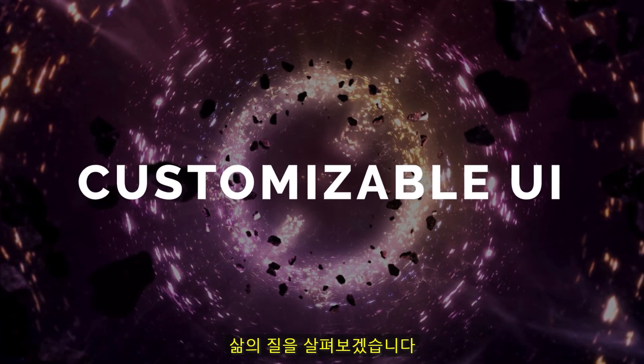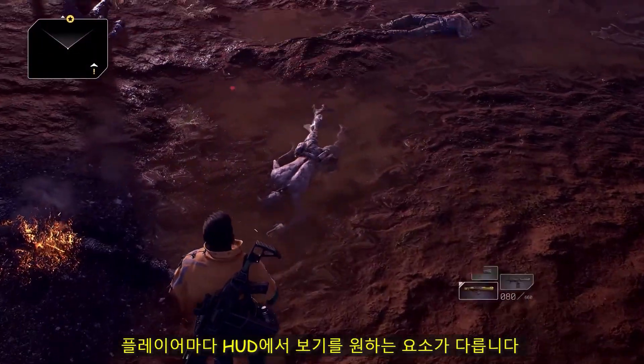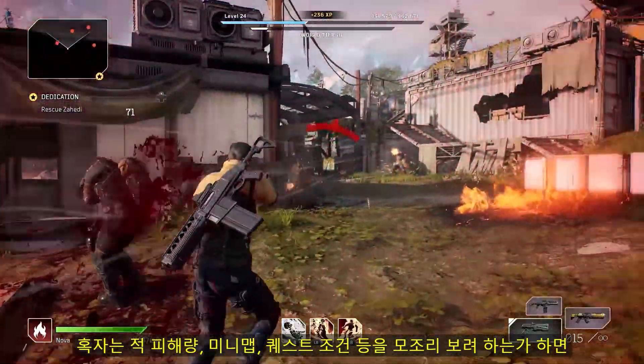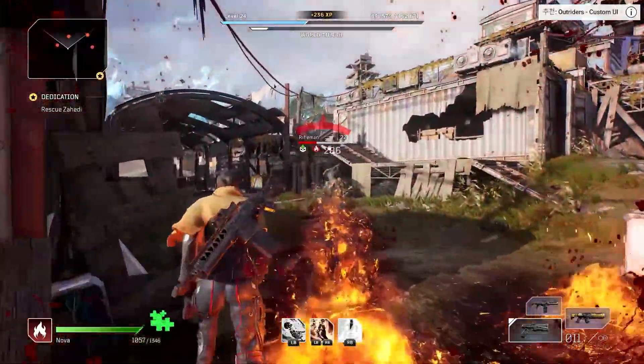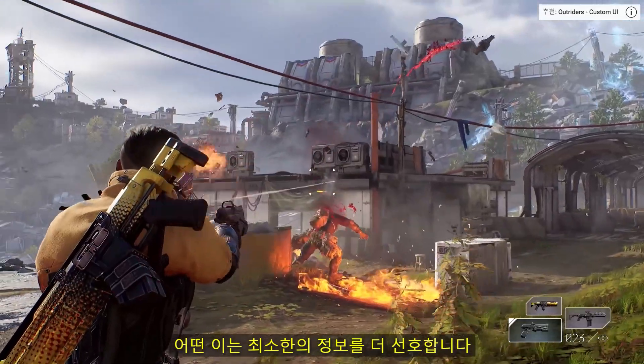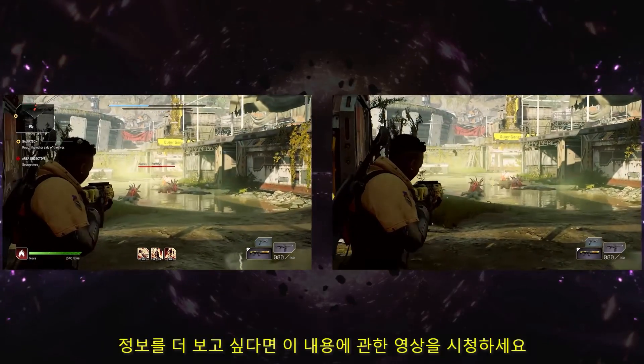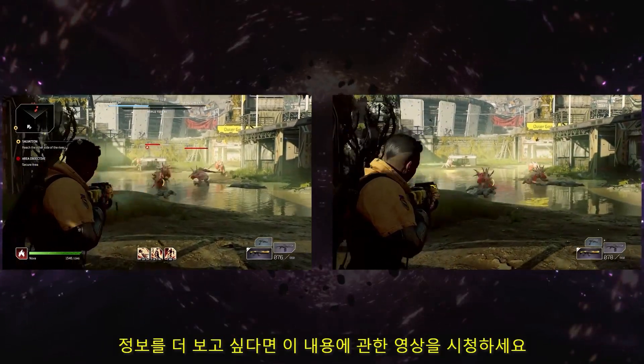Let's get on to the quality of life stuff. Different players prefer seeing different things in their HUD — some want the whole shebang: enemy damage numbers, mini-map, quest triggers and a lot more. Others prefer a more minimal approach. So we made sure to include options to customize your UI however you like. You can watch our dedicated video about this for more info.